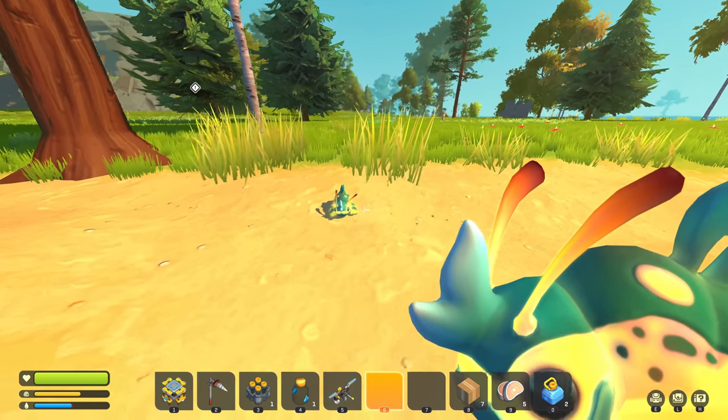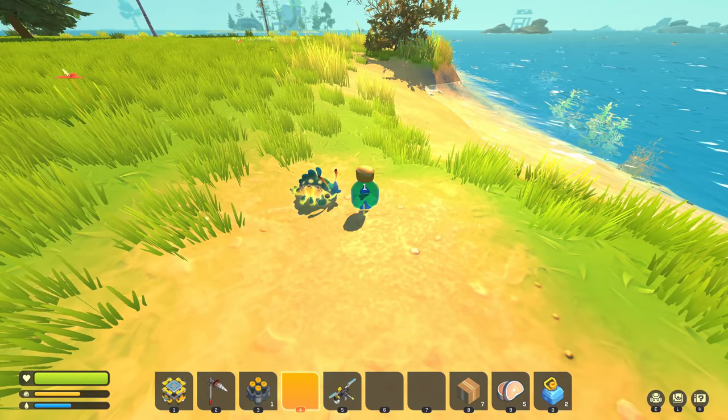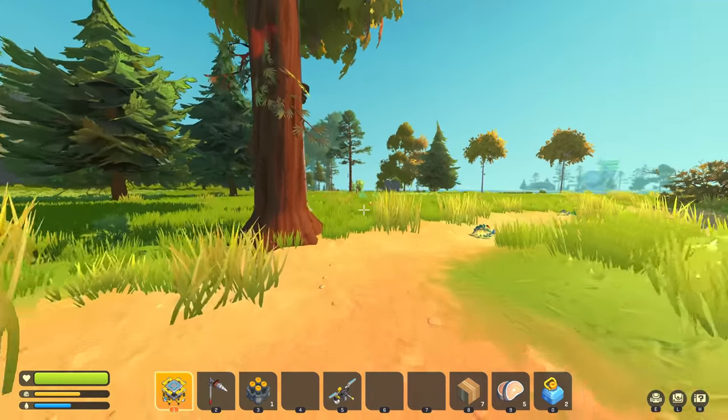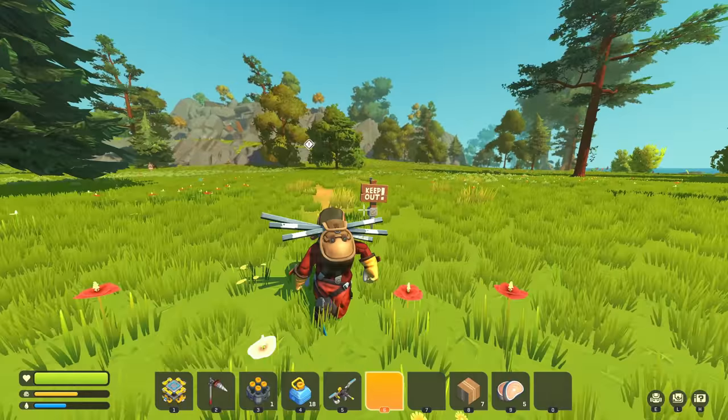I gotta make sure I don't confuse these glow bugs. I'm gonna put them next to the water bottle and we'll just take the entire raft on land because that's gonna be much safer. Alright, I guess it's time to explore the island.